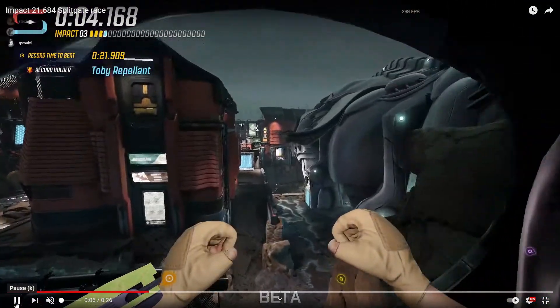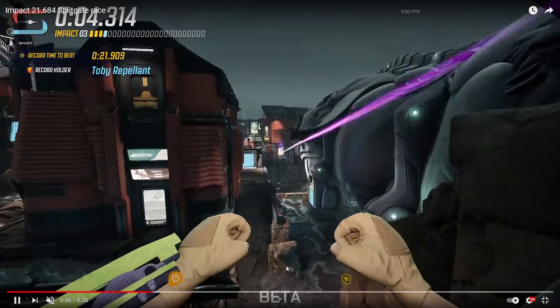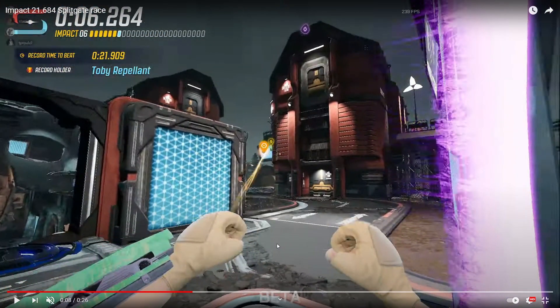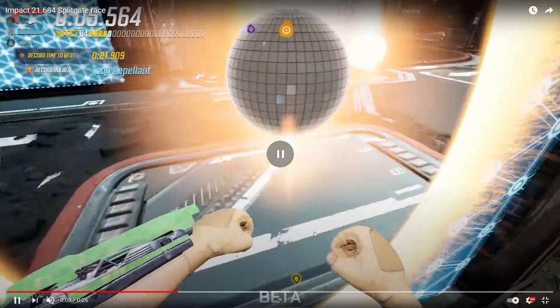As you come out of the top, you're going to look across the map and place a portal in this orange building — you can see the next oddball is in there. As you fall, you're going to hit the wall to take away all of your momentum. Let's have a look at that again: you hit the wall, take away your momentum, place the portal, and through you go.